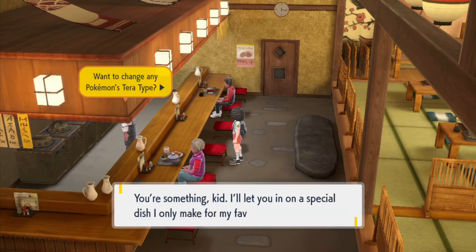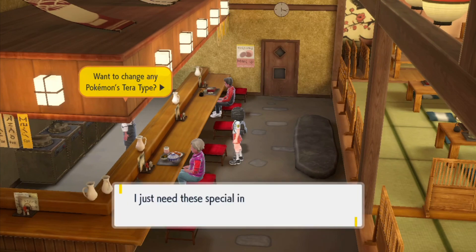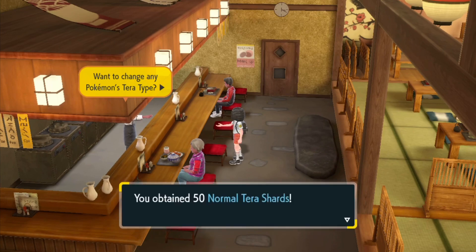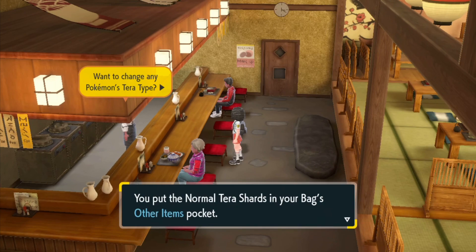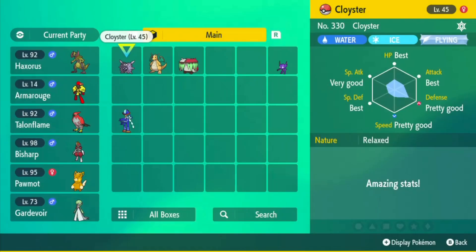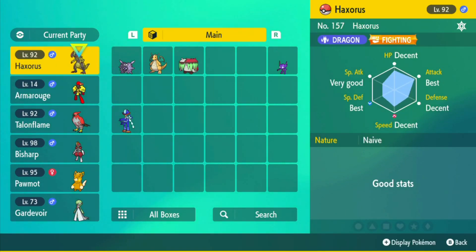I don't have the amount of items to do it right now, but basically you're going to need 50 tera shards for the type you want to change your Pokemon to. So they just gave me 50 normal shards to change it into normal. But depending on what type you want to change the teratype to, you need 50 of that type's shards. So for example, if you want to change your Gordivore and make it fire, then you're going to need 50 fire shards.